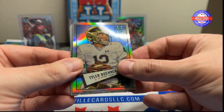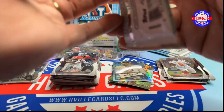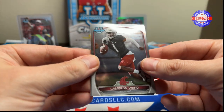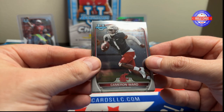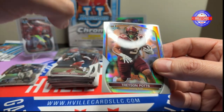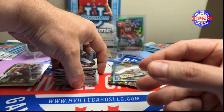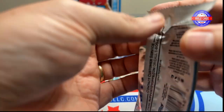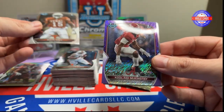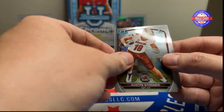We got Zach Evans, Tyler Buckner, Ronnie Bell, and a JSN. Cameron Ward. Trace on Potts on the silver. Nolan Smith and Keyshawn Smith. Alright — Gee Hall, Kool-Aid McKinstry, Austin Stogner, and Tony Grimes.